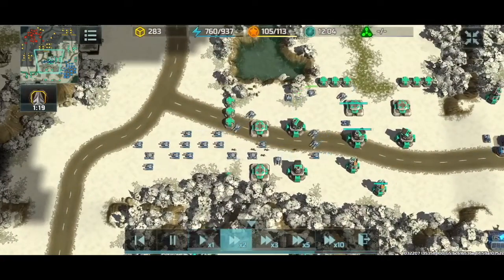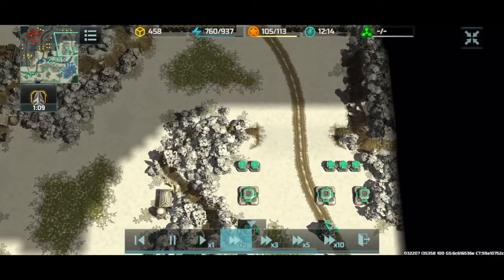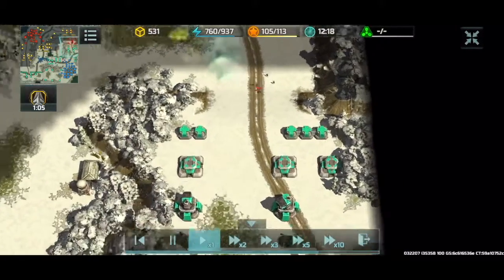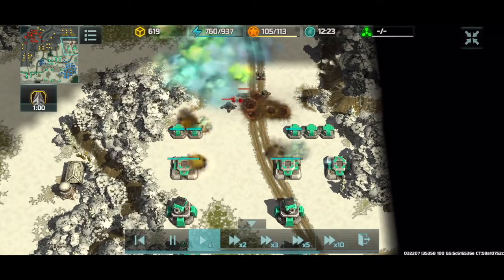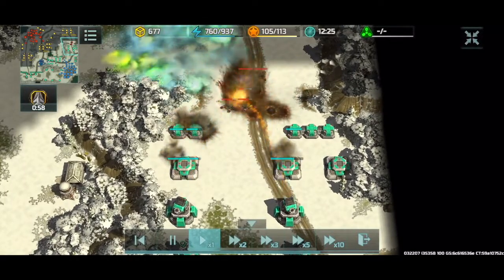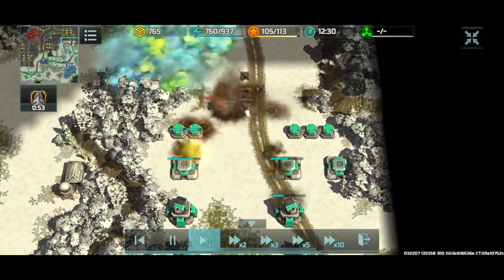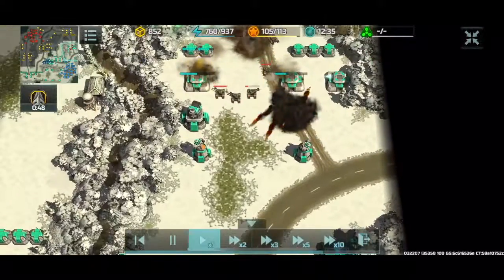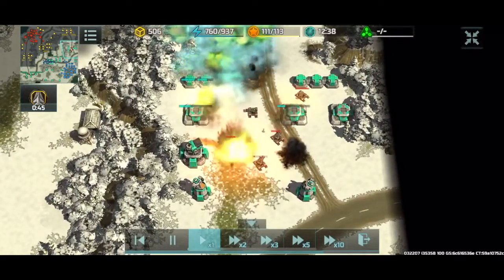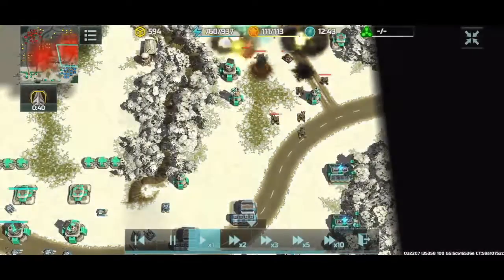I'm going to throw on a gold servicing boost there just to get my Thors ready to go again as soon as possible. And we can see at the top of the map here, red is now launching a JCP counterattack. Red knows that they are potentially out of options if they just sit and wait, so they're attempting to take the initiative. These rocket towers are dishing out tons of damage against the Jaguar tanks though, and red is being delayed long enough for me to move my ground army back into position.